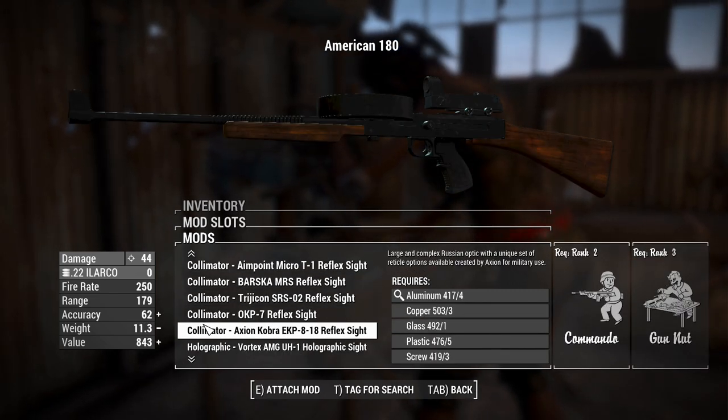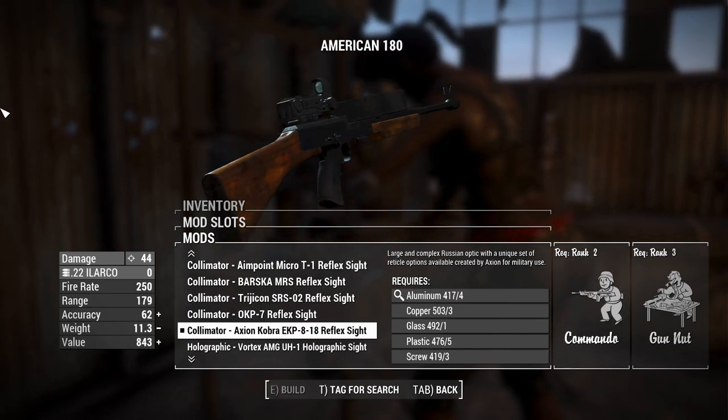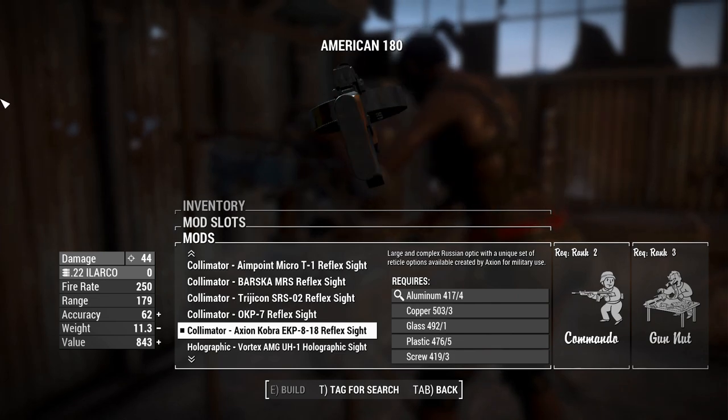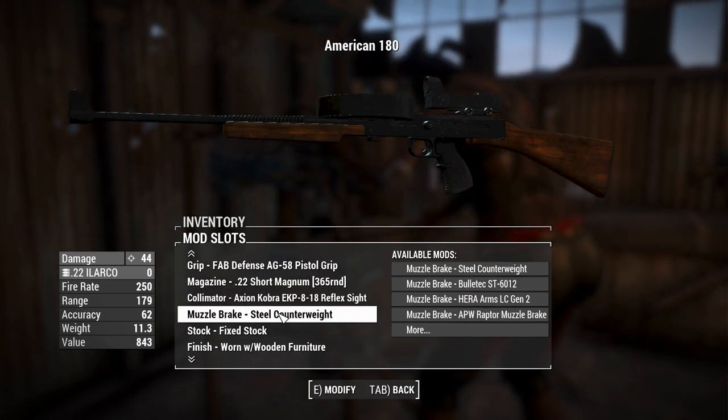The Cobra Red Dot sight from the Russians can actually do pretty well — that's clearing the magazine by a significant margin. So I'm going to throw that on, even though that is a technically cursed Russian sight on an American weapon. I know, very bad.